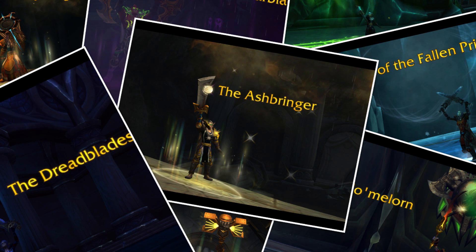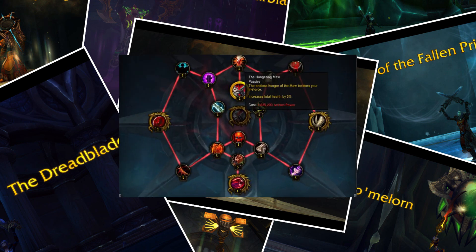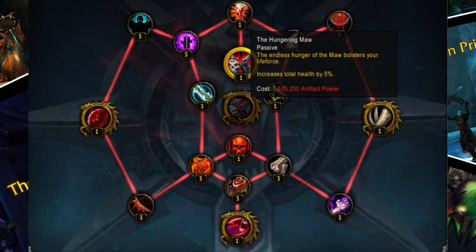At this point you still have the option to spend points — you can spend up to 20 more on the weapon, which gives you a flat increase to output. For DPS each point spent in this way increases your damage by 5%. For tanks you increase your health, and for healers you increase your healing done, although for Discipline Priests it's also a damage increase.